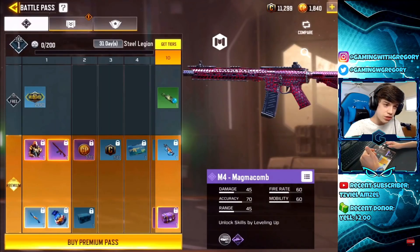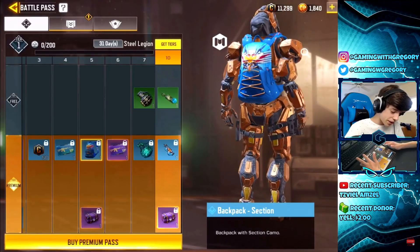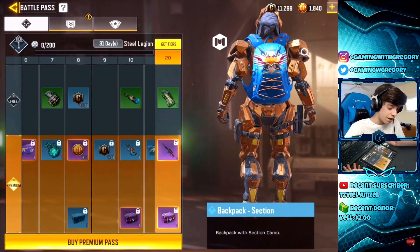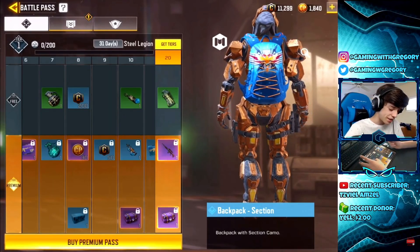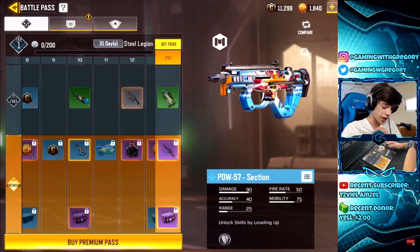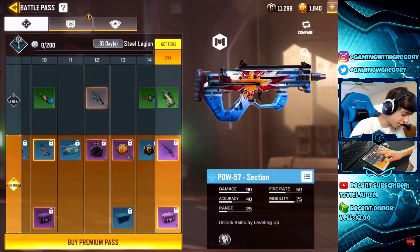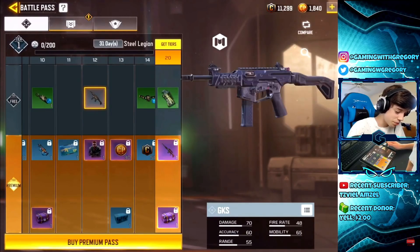It looks like when you buy the premium battle pass instantly you also get the Section backpack. I usually don't wear backpacks but it is still pretty cool. We got the Section skin for the PDW-57 as well — a backpack and a gun variant. And as we all knew it was coming, the GKS — that is super super cool.